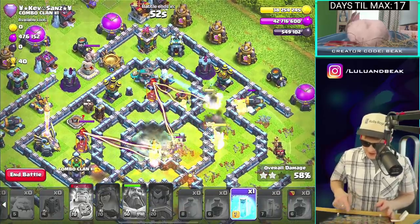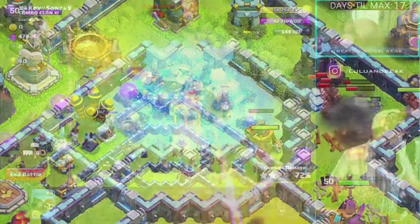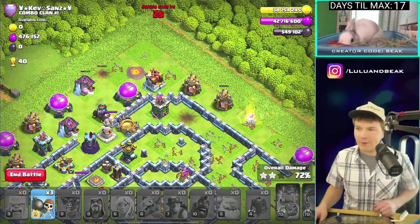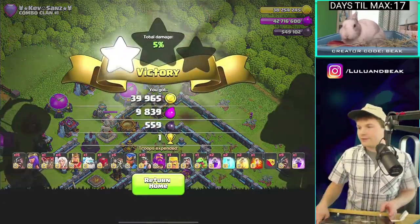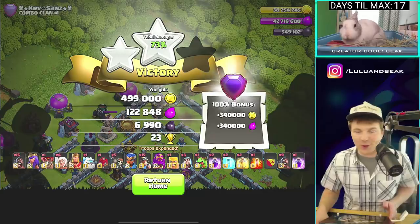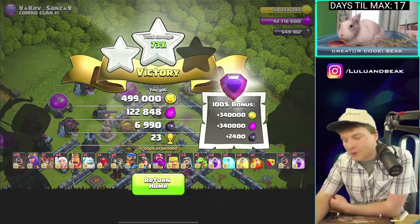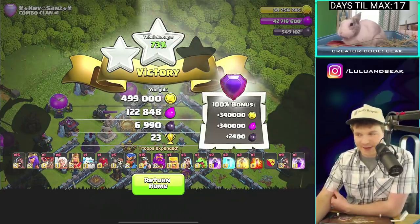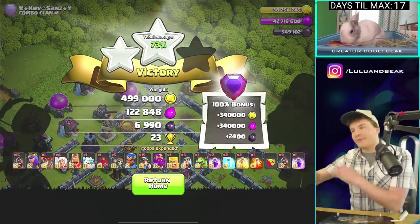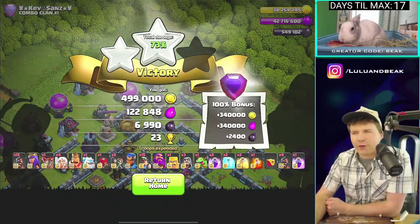I don't know where to drop the freeze but I'll put it right there. That's it for this one — it was kind of a boring raid but it didn't matter. I forgot to drop those, now I'll have like 12 Wall Breakers. That's actually fine — I'm so used to using Super Wall Breakers that when you get normal ones you've gotta bring extra and chuck them everywhere. Bad raid, yet we still got 73.